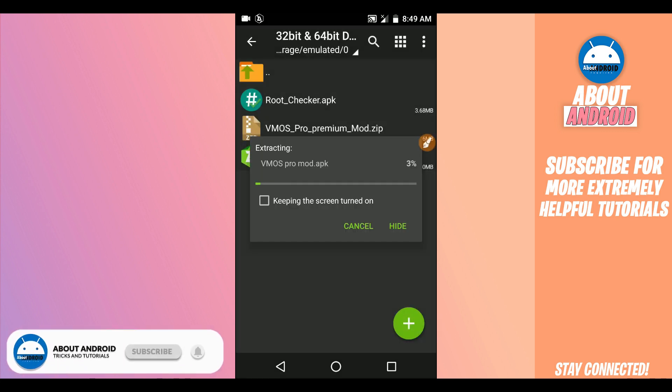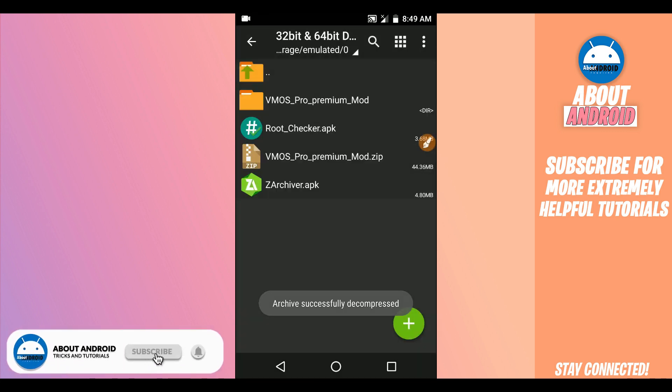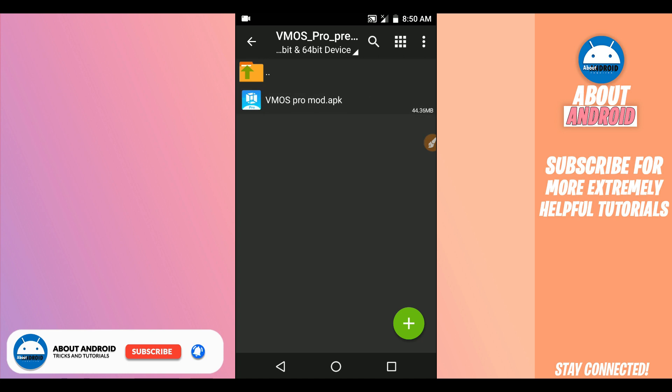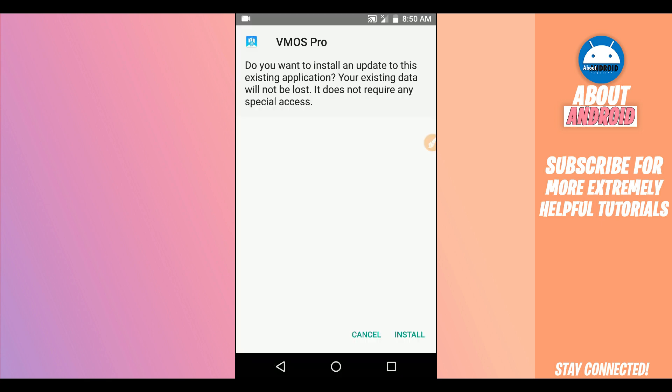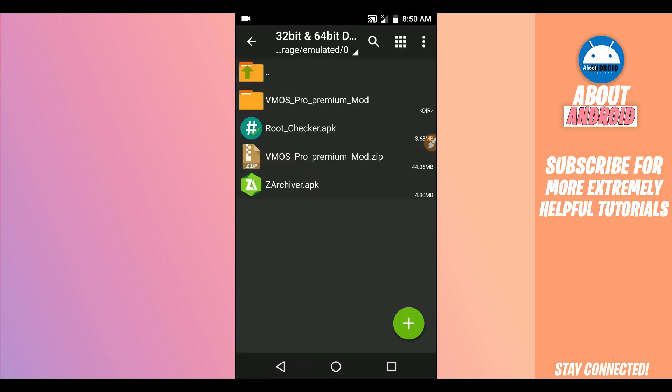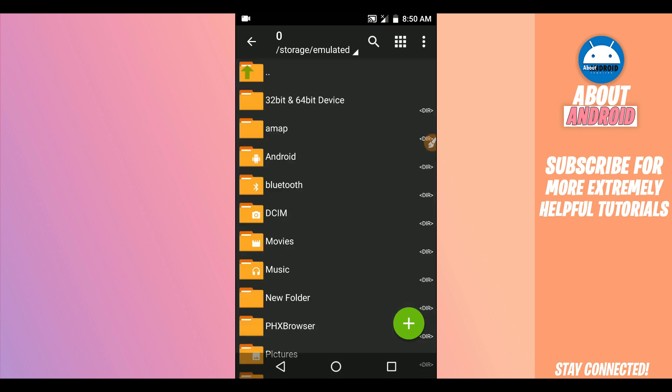By doing that, the file will be extracted and another folder will be automatically created. Inside you will find BimOS Pro — the latest modified version. Just install the application. I already have it installed on my device, so download the APK and install it on your Android device.